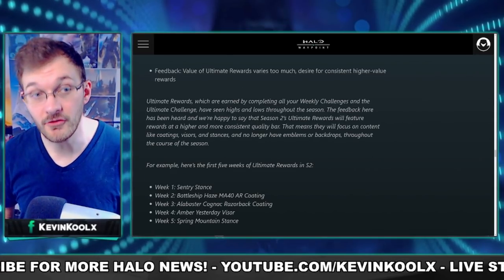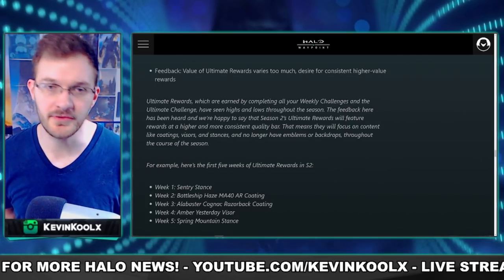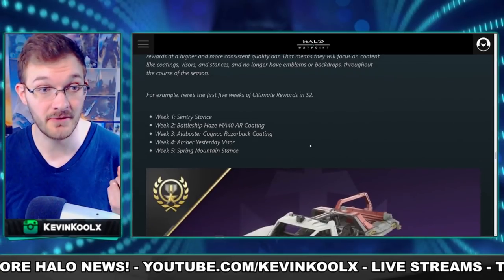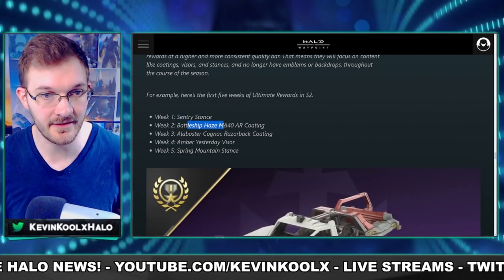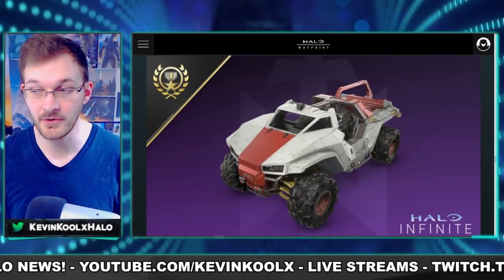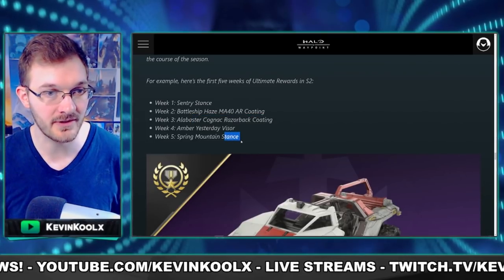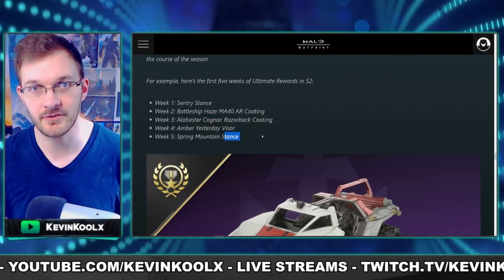More details on weekly ultimate rewards: they're upping those and making them much more valuable. They're no longer emblems and backdrops throughout the course of the season. They give us examples of what the first five weeks are going to be: a Sentry Stance, a Battleship Haze MA-40 Assault Rifle Coating, a Razorback Coating — our first Season 2 content revealed — as well as a Visor and another Stance. Stuff that's actually more valuable to players, which is great to see.